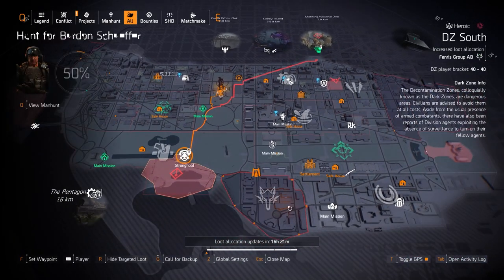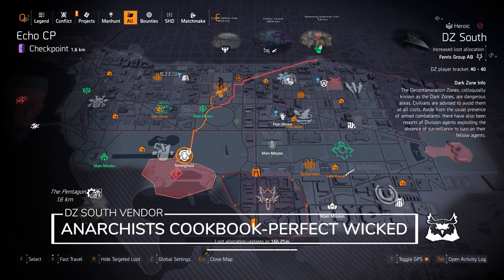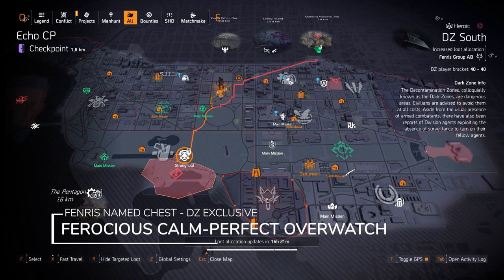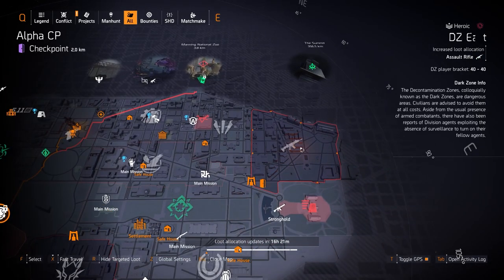Over in DC South we do have a few things. First off, there's the Anarchist Cookbook with Perfectly Wicked — you can buy that for 152 DC resources today, and that's going to reset tomorrow. For the targeted loot we got Fenris, so you can get the DC exclusive chest piece with the Perfect Overwatch talent on it, called the Ferocious Calm.